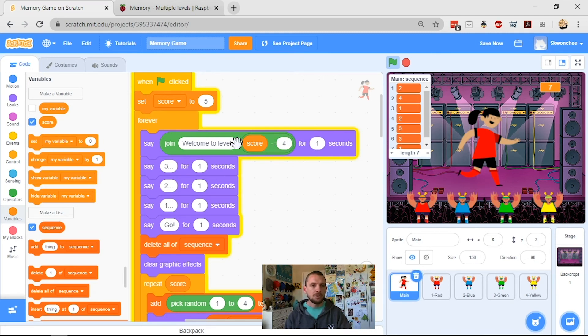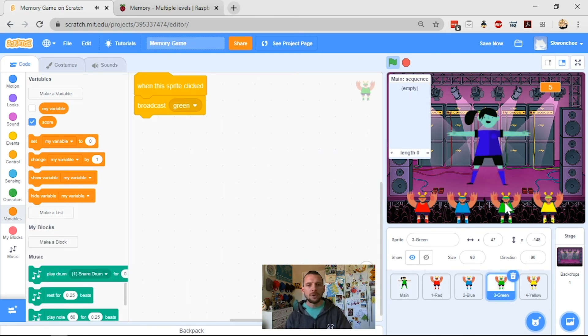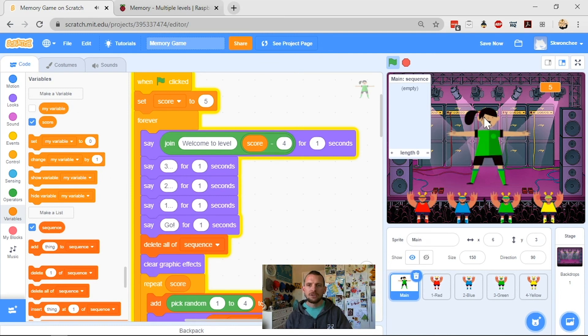So it will say 'Welcome to Level: score minus four'. Let's check if that works — 'Welcome to Level 1', three, two, one — I get five numbers in my random order. Using the sequence: three, one, two, three, three — I win! It comes back around and says 'Welcome to Level 2', three, two, one, and we're off — six items in my sequence length. That's pretty much it: you've added a score that keeps track and tells you when you've come through to the next level.